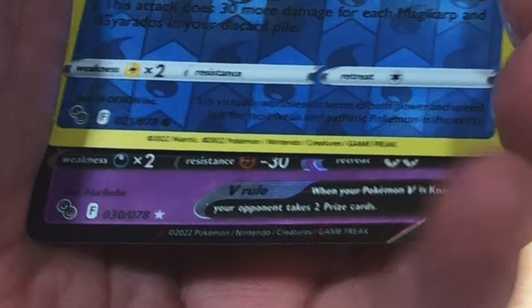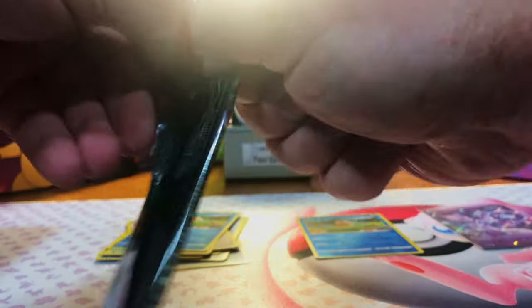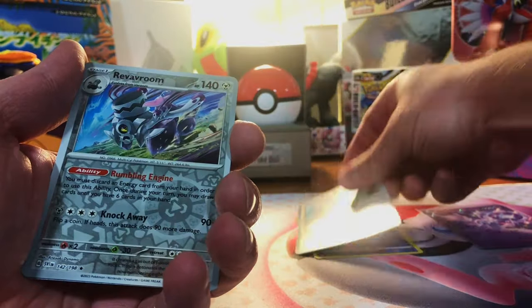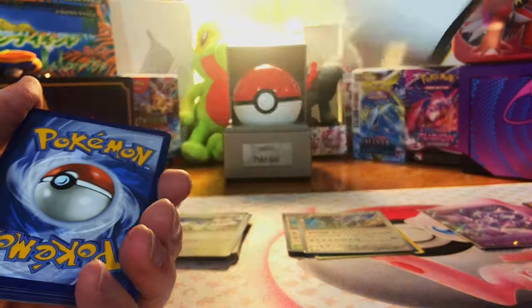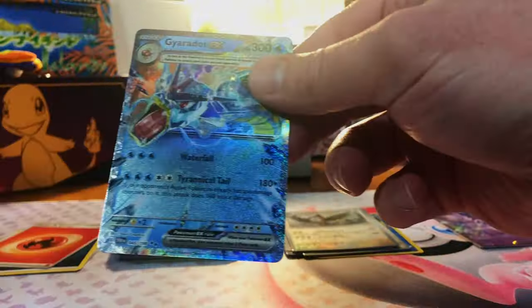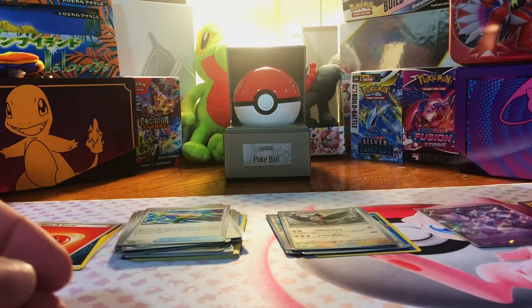Magikarp, and Mewtwo V — I'll take that absolutely. Sleeve her up, nice. Let's see what Scarlet and Violet base set can do for us. Come on, give us something. Nope, nothing. Scarlet and Violet base again — there you go, we got an Annihilape. Ooh, we got a double rare — Gyarados EX! Always a fan of the Gyarados, have pulled it quite a few times, but it is a beautiful card.